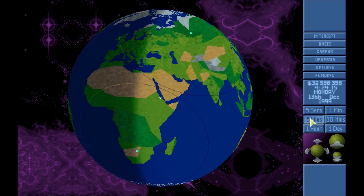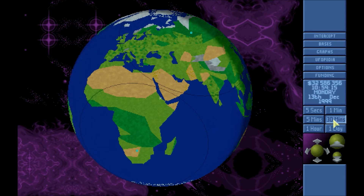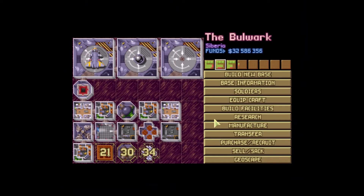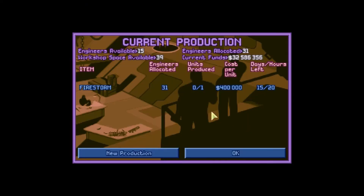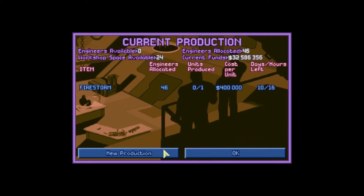I think that hurts our score at the end of the month, but at this stage in the game we're really only interested in the big ones. 15 engineers at the Bulwark — excellent, well get on it. I still have workshop space available.